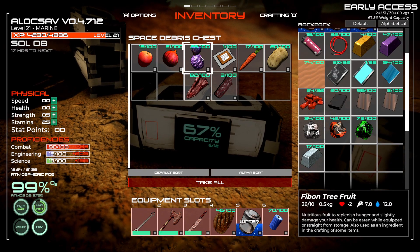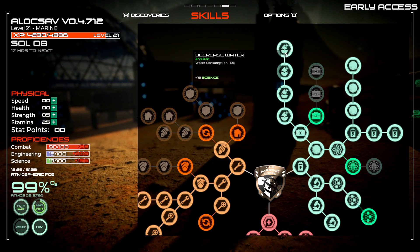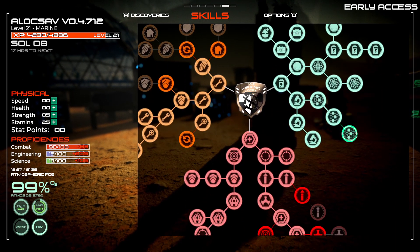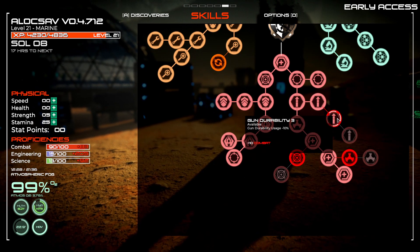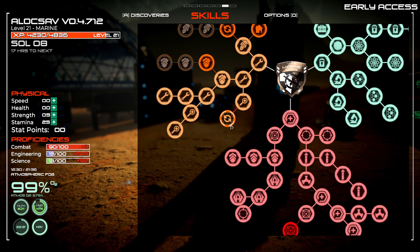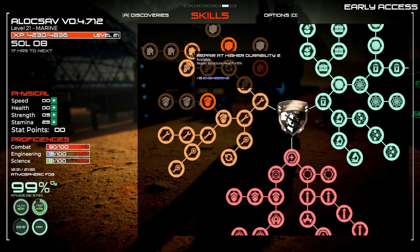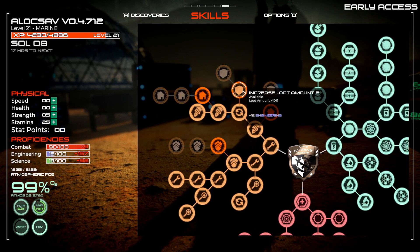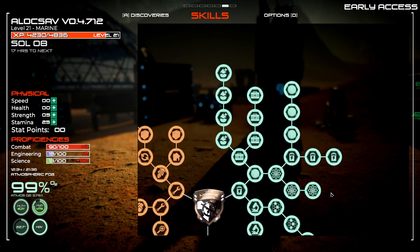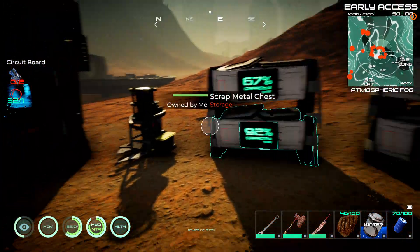I got a lot of skill points so let's see where I can put them. For science I already got the water thing and I'm not very concerned about anything else there. In combat I got 83 points - gun durability, projectile damage, weapon durability. Craft faster is nice, higher health increase, hover boots, repair at higher durability, loot amount - buy it all. Engineering and science fully upgraded. The only thing left is combat, which is funny because I started as a ranger and you start with more combat points than anything else.